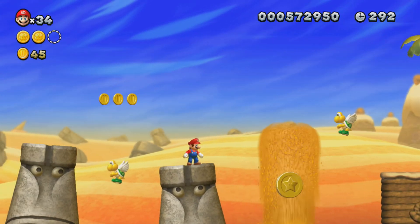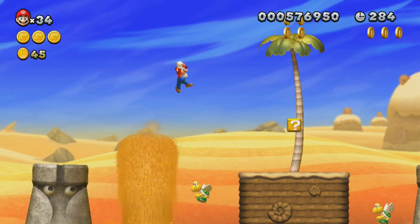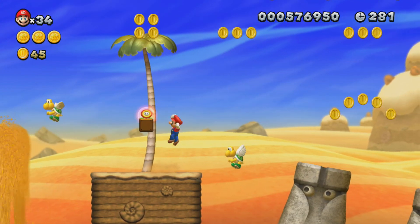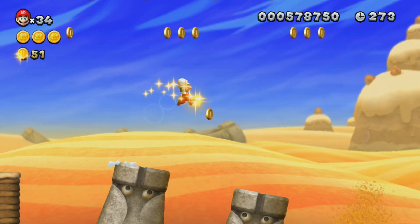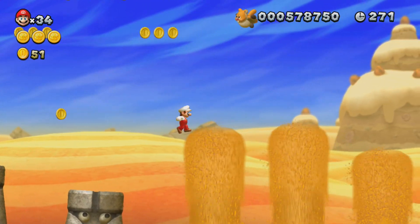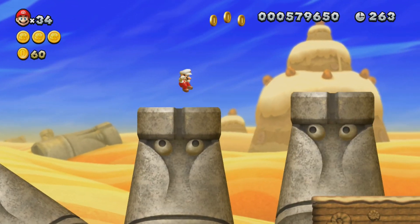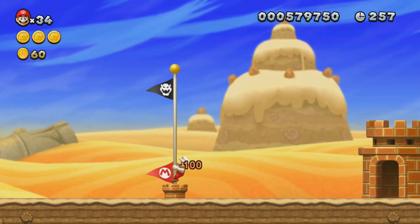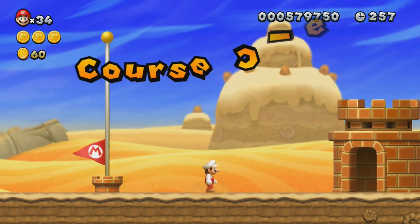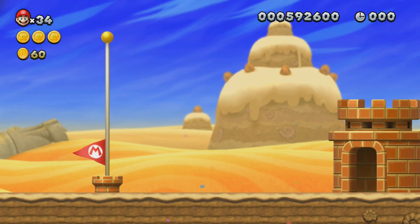For this star coin, usually I would just get it with Flying Squirrel Mario, but I don't have that. Once you see the sand spurt up for the first time, you want to jump, and then the sand will come up right after — that's how you know when the sand spouts are coming. If you get stuck in the middle of the sand spouts, these stone eye pillars will go down. And if you get stuck in the middle of them, they'll push you up so you'll be standing on top of them, which is good.